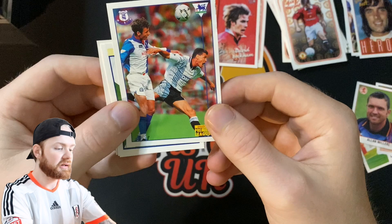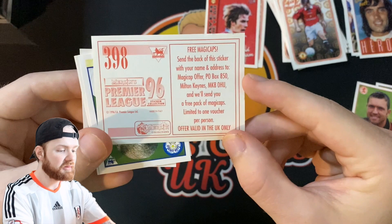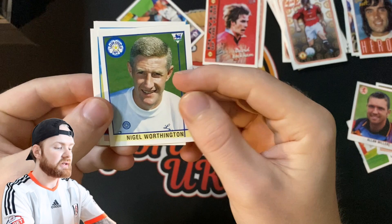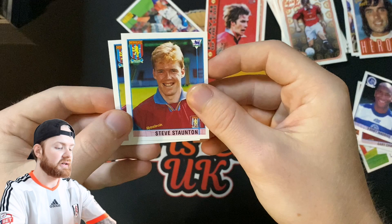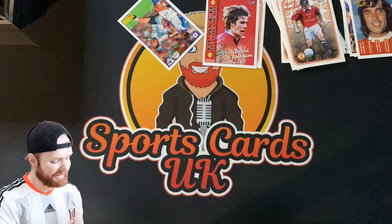Who have we got here — Blackburn maybe, and Everton I think it might be. On the back of this sticker: 'send the back of this sticker with your name and address and we'll send you a free pack of magic caps' — interesting, I don't know what they are. Nigel Worthington of Leeds, Gary Charles Aston Villa, QPR were in the Premier League — Danny Maddox, Steve Staunton, Aston Villa, lots of Aston Villa, and a Mark Draper of Aston Villa. So we didn't hit our Beckham rookie. I'm going to see if we can still send off for that — I don't know what it is but I'd like to find out.